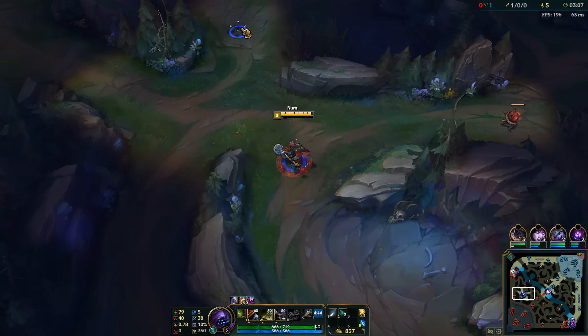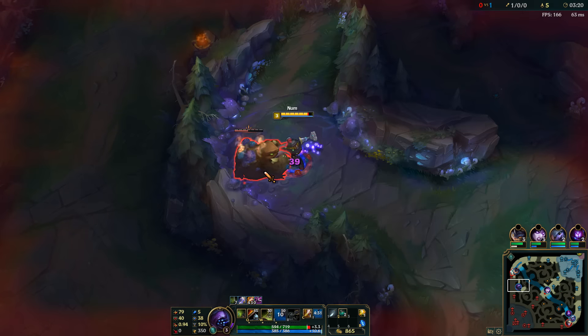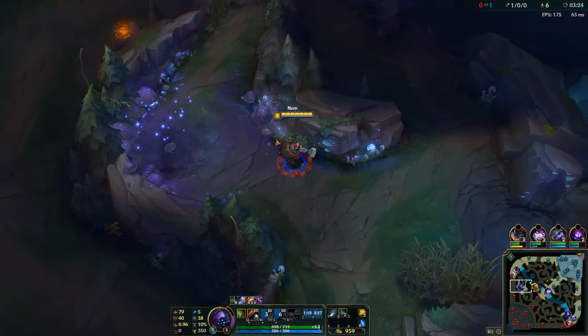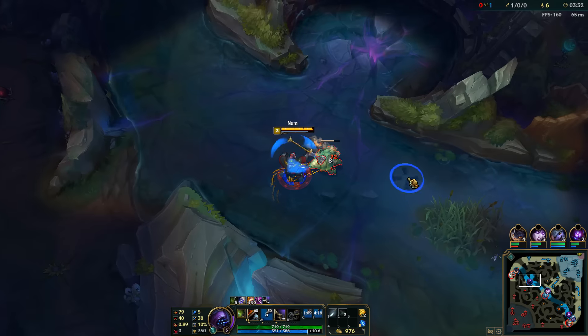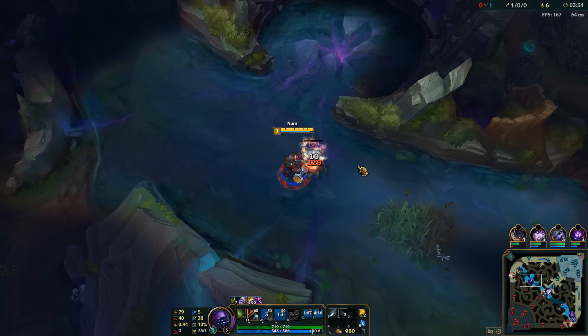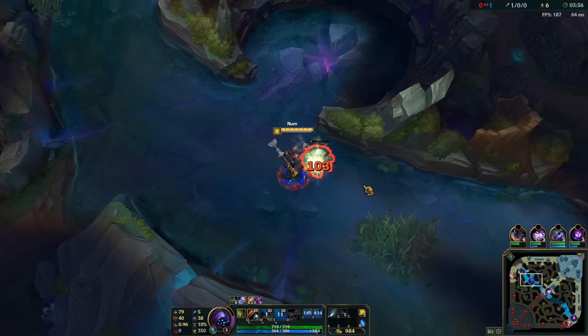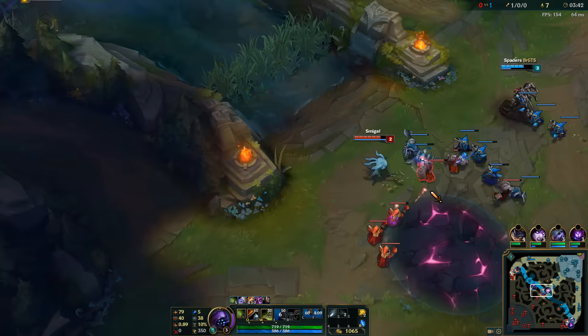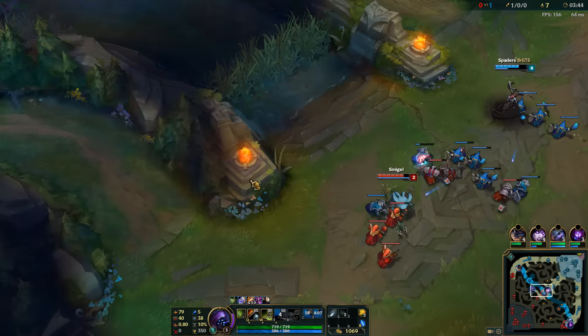The blue buff is already gone, the wolves are gone, but we can take the Gromp. It looks like top is a little bit too pushed for me to gank, so I'll maybe come back later. I can take out the Scuttle on the way out. Looking at mid now again — if mid was pushed I would just go to Raptors and Krugs and then recall, but in this case I can try to get a kill in mid.